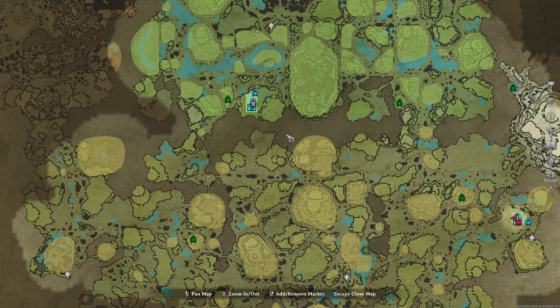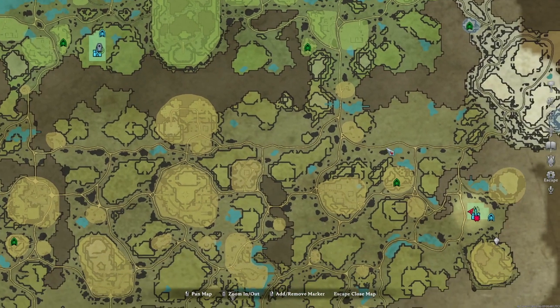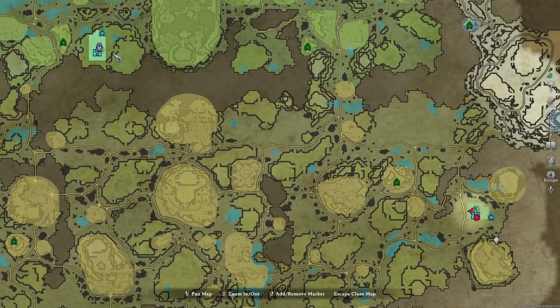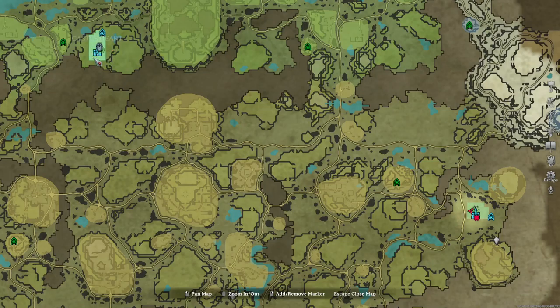For me, I'm in a PvE world on my own server, and in my type of world you are allowed to have two different castles. As you can see, I have one right here on the map and then I have one right here. I can have servants at both castles, and not just the max nine that you can have at each one once your castle heart is at the highest level.